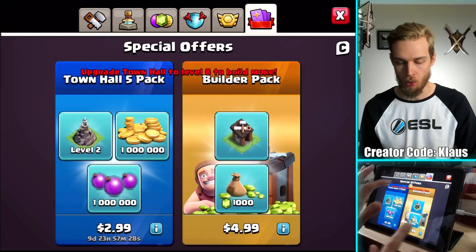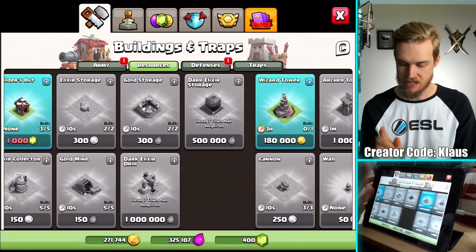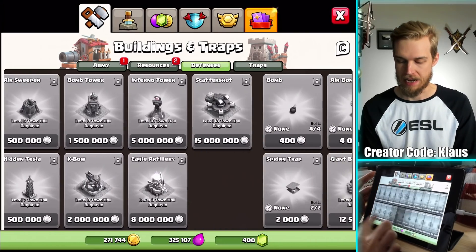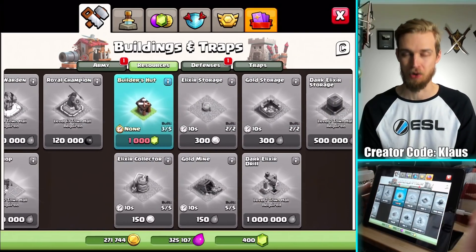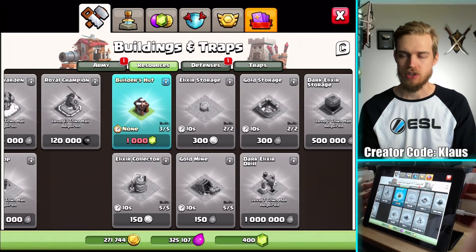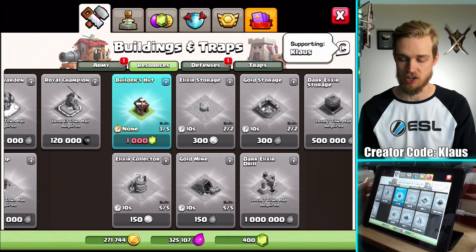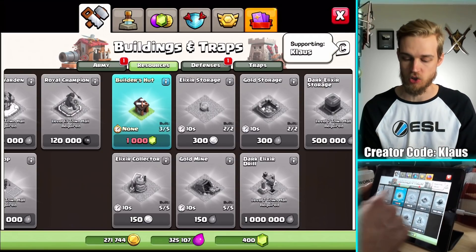So we got all the new traps. The only things we're still missing are the Spell Factory, the Wizard Tower, and our fourth and fifth Builder, which is going to require Gems. Speaking of Gems, don't forget to use code Klaus if you buy anything. Don't forget it expires after seven days, so always double-check your shop — the link is in the description.